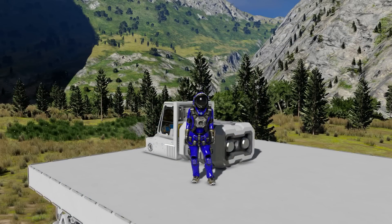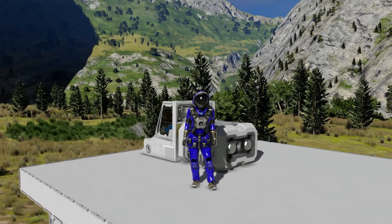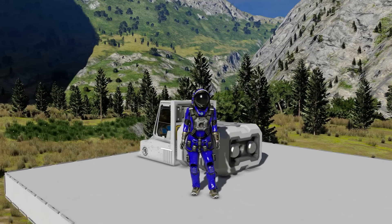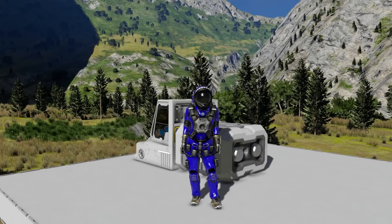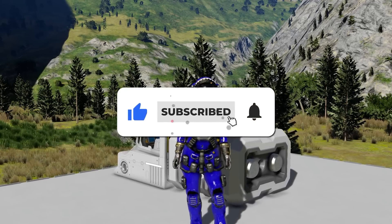Turn friction all the way down to zero — this is where the hovercraft part comes in. As in real life there is no way to make zero-friction surfaces, but in Space Engineers you can just defy the laws of physics. Speaking of defying the laws of physics, there's something deeply wrong in the universe that has allowed me to nearly hit 20,000 subscribers and it's Christmas, so give me a gift by liking this video and subscribing to this channel.